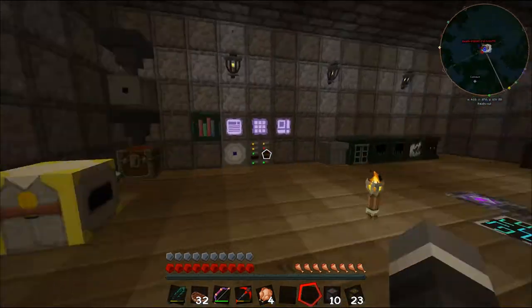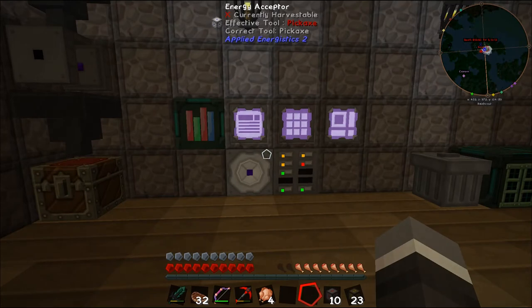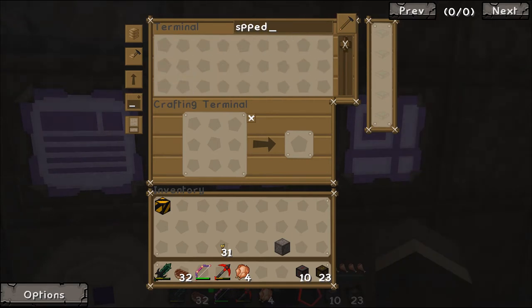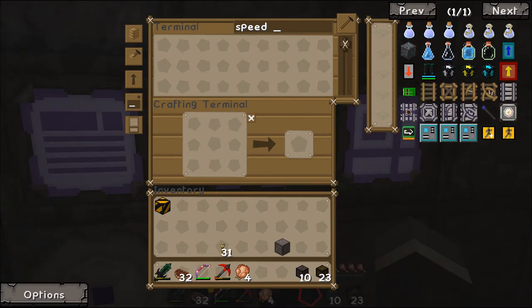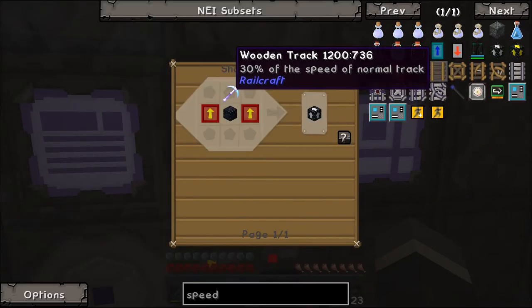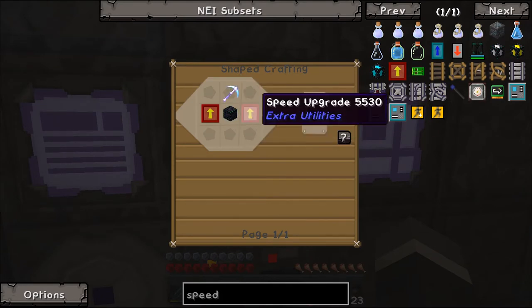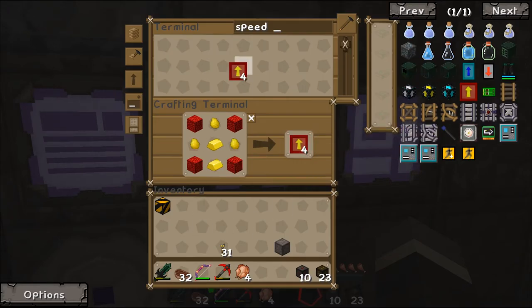The next thing I wanted to make was a speed upgrade for our ender quarry. The ender quarry speed upgrade - one power multiplier. We need a basic ender quarry upgrade, an efficiency one pickaxe, and a couple of these guys. That gives us some of those. We want a diamond pickaxe with efficiency one.